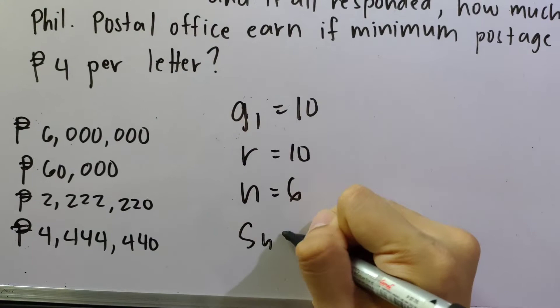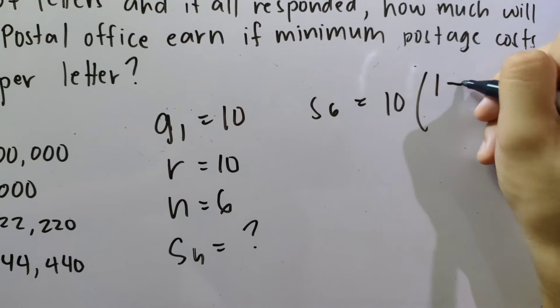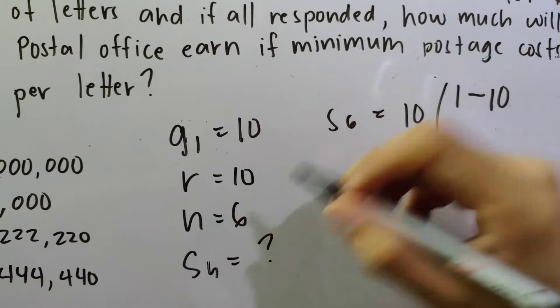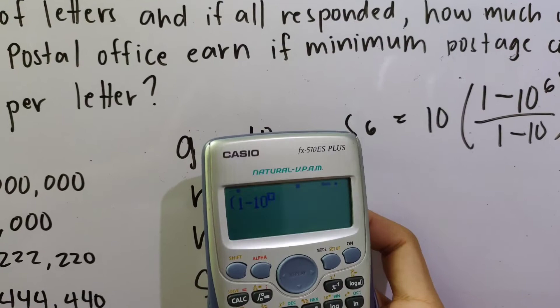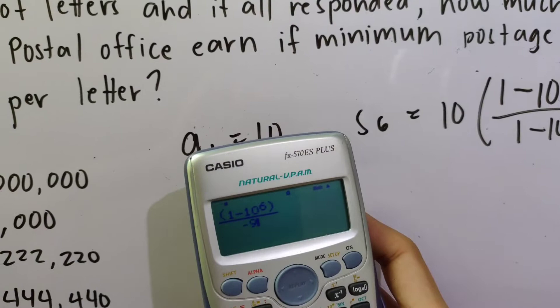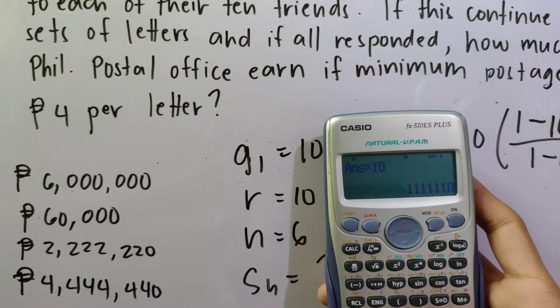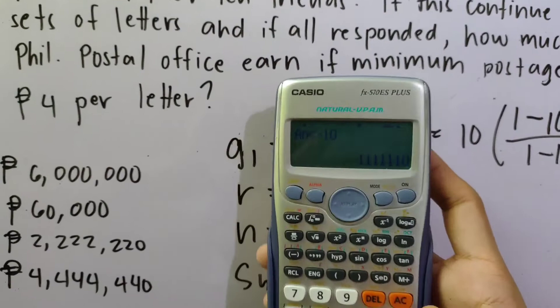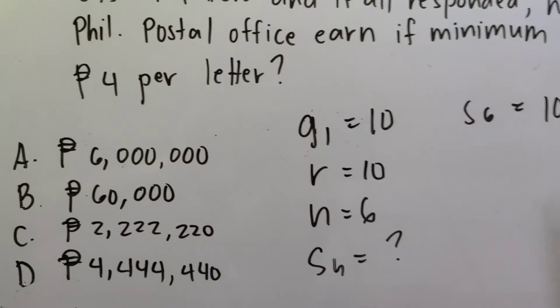We need the total letters sent, S6. Using the formula: S6 = G1 × (1 − R^N) / (1 − R) = 10 × (1 − 10^6) / (1 − 10) = 10 × (1 − 10^6) / (−9). This gives us the total number of letters. To get the earnings of the Philippine Postal Office, multiply by 4 pesos per letter. The total earnings are 4,444,440 pesos — letter D is the correct answer.